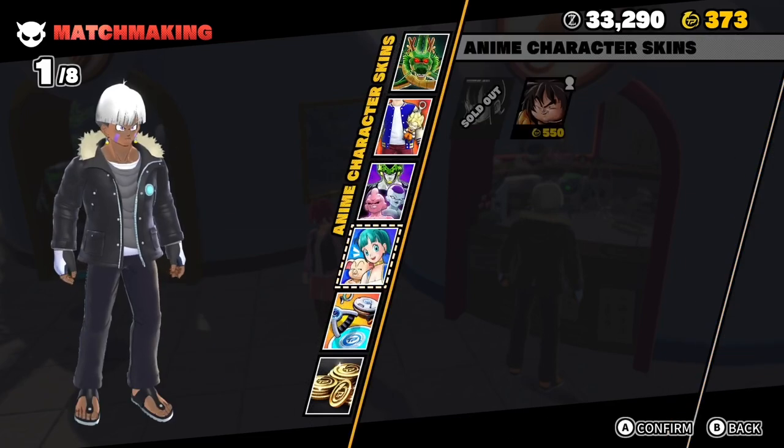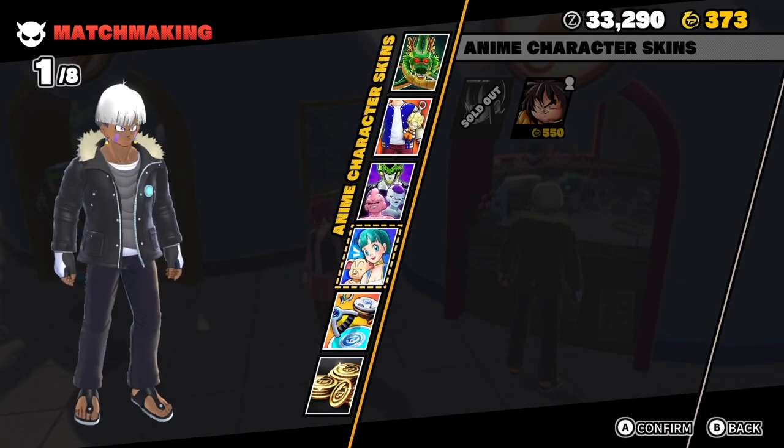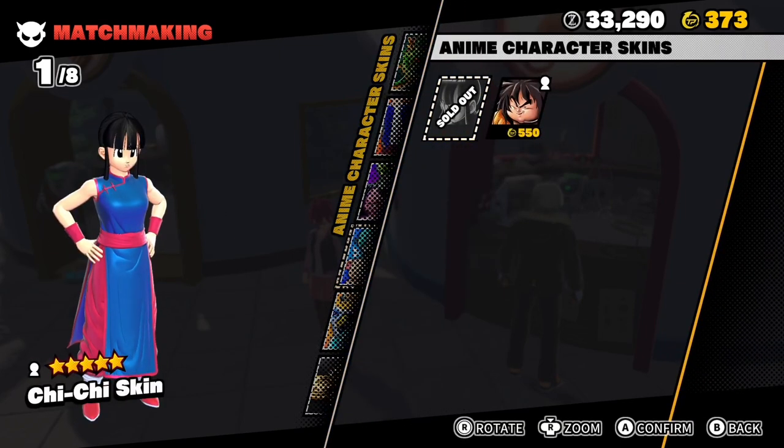It's pretty expensive, and I think that's the same for the survivor skins as well — 550 TP — which are located right below the Raider section. They're called anime character skins, meaning they could possibly do crossovers with other animes, like Arale, which is another creation of Akira Toriyama.